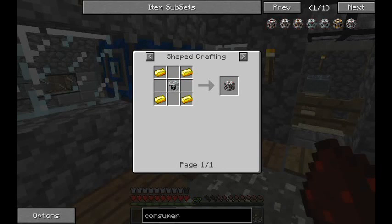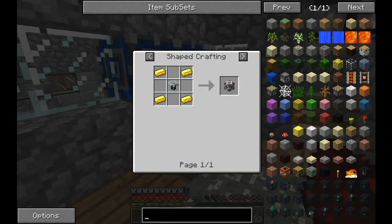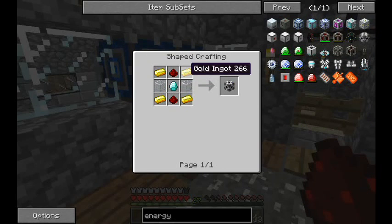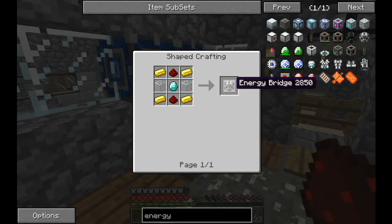For the actual energy bridge itself, it's four gold around the outside, then redstone, glass, and diamonds to craft your energy bridge.